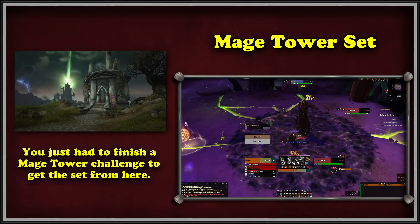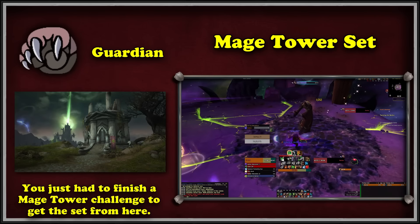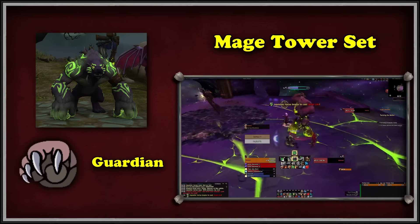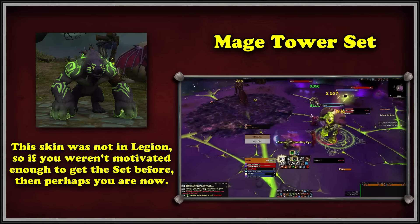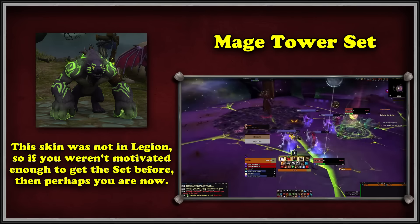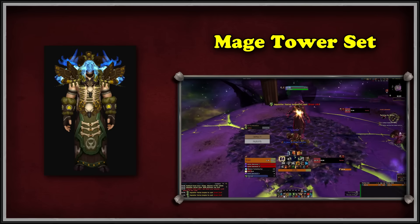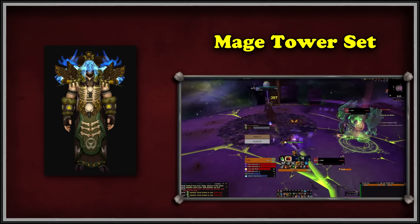What actually often happens is druids will particularly seek out the Guardian Druid Mage Tower challenge before anything else. It may be easier to do it as Balance for some, but completing the Guardian encounter will yield an additional reward: the famous Werebear reskin, marking it as one of the only original artifact weapon appearances to return. It's a skin that didn't actually exist even in Legion for players, so it is still brand new. But druids that missed out on it are given a chance to obtain such a unique bear form once again. So oftentimes, when people are running this scenario, it's for the bear form in mind, and not actually the transmog set — which is why it's only number seven.